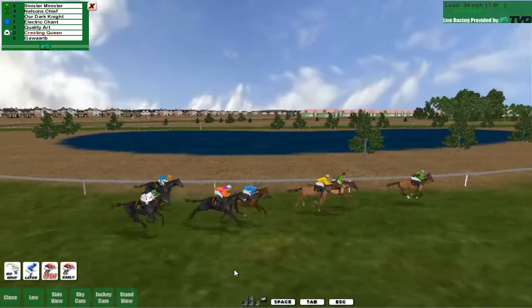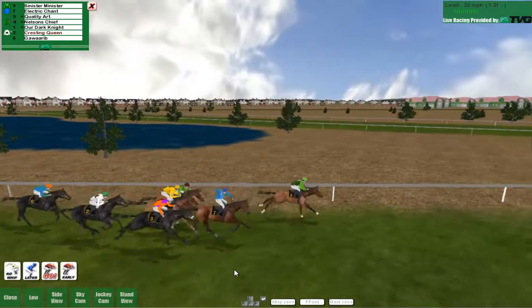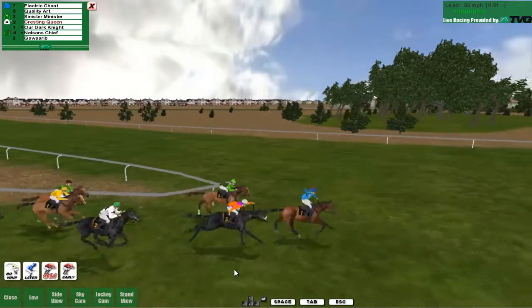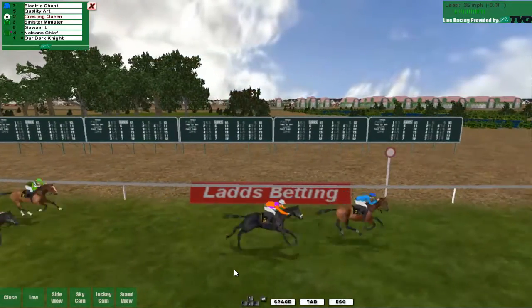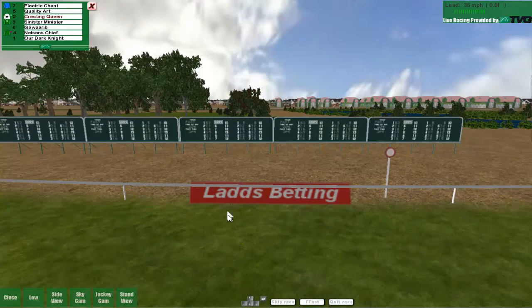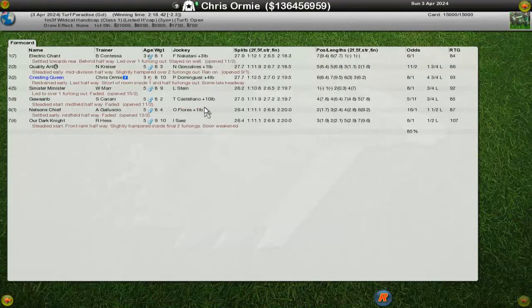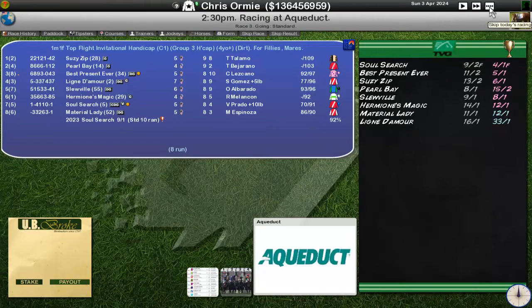We're not out of this by any means but we are being held up behind other horses — not the best work by the jockey, and that's probably lost us this race. We get shut off and we're probably going to come in third place just ahead of Sinister Minister. Quanti Atom and Electric Chant second and first. We should have won that race — left it too late, and then kind of got caught up behind horses that we should have breezed past on the outside. Very disappointed to be over six lengths back there. Not happy. But that's a handicap race — that's a bad day on the horses.